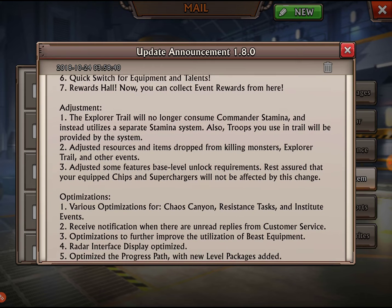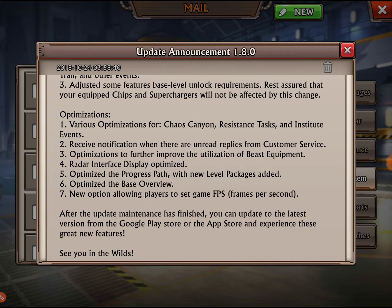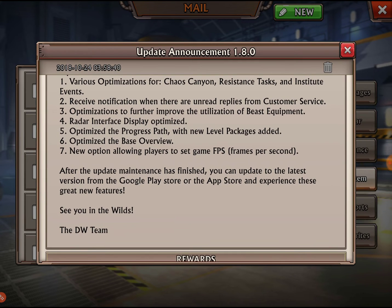There's also a rewards hall where you can collect event rewards. For adjustments: explorer trail will no longer consume commander stamina and instead uses a separate stamina system, and troops in the trail will be provided by the system. They also adjusted resource and item drops from killing monsters, explorer trail and other events, and adjusted some base level unlock requirements — your equipped chips and superchargers will not be affected by this change.